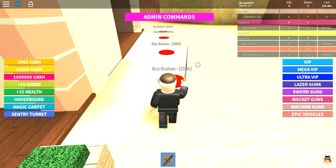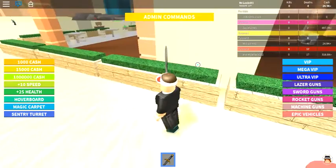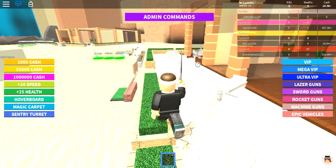So we buy this — 50k, 80k — we're getting our bushes in. All right, got bushes going around the building. You know, you gotta get that agricultural part sorted.